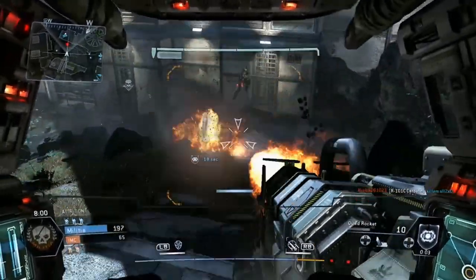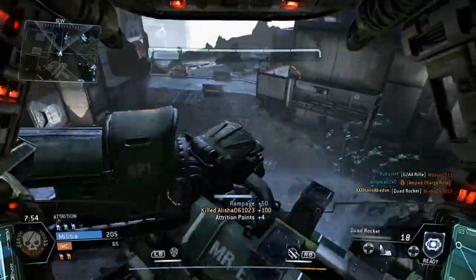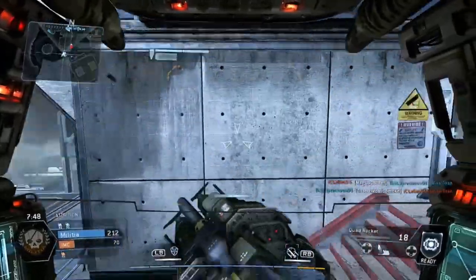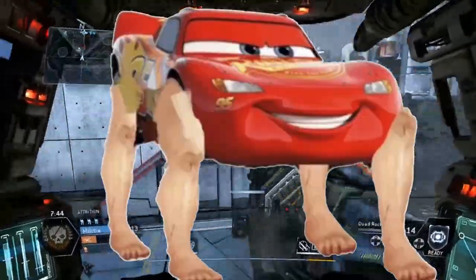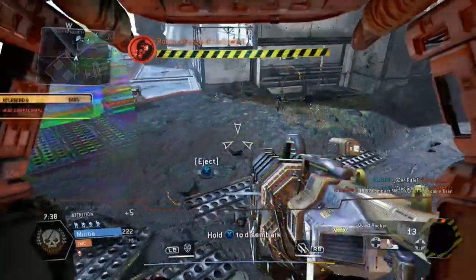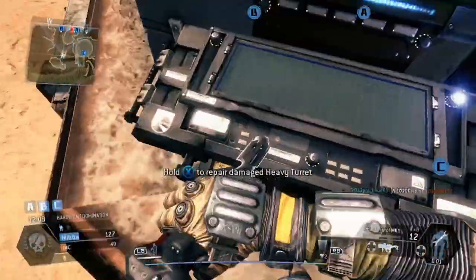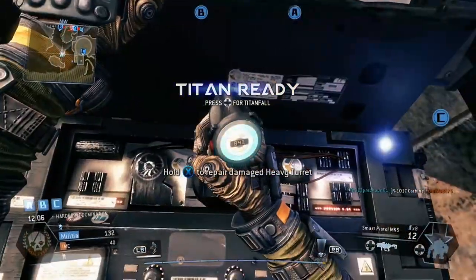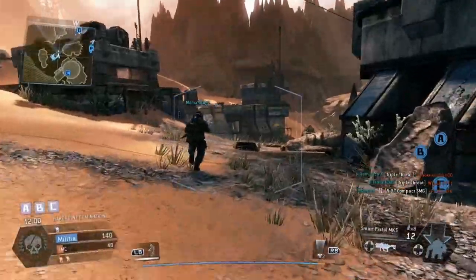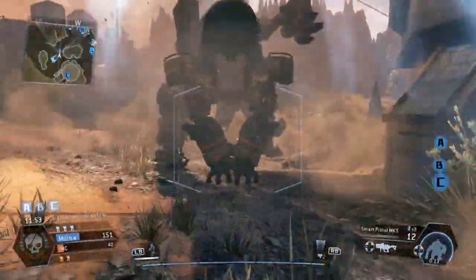Obviously with a machine this size you're going to need a hell of a power source. Each mech has a power core that is powerful enough to not only power movement and weapons, but also generates additional power that the mech can use to push past what it was normally meant to do — basically the mentality of 'I paid for the whole speedometer, I'm going to use the whole speedometer.' Each power core has a maximum number of power points it can store, along with the number it generates at the start of each turn and an initial number it starts each fight with. I would recommend investing in a decent power core, because it's better to have additional power and not need it than need additional power and not have it.